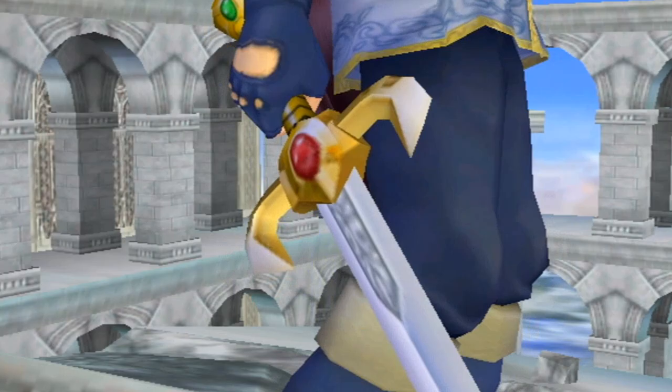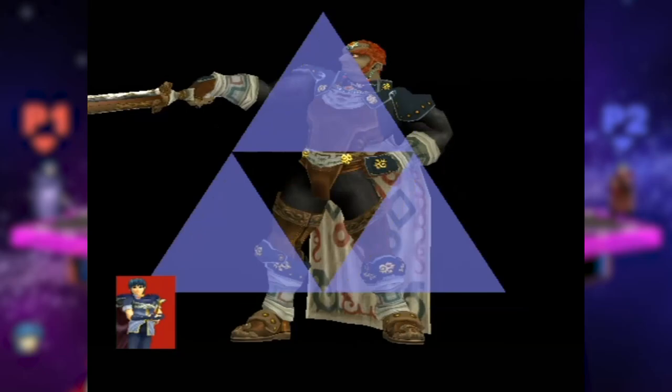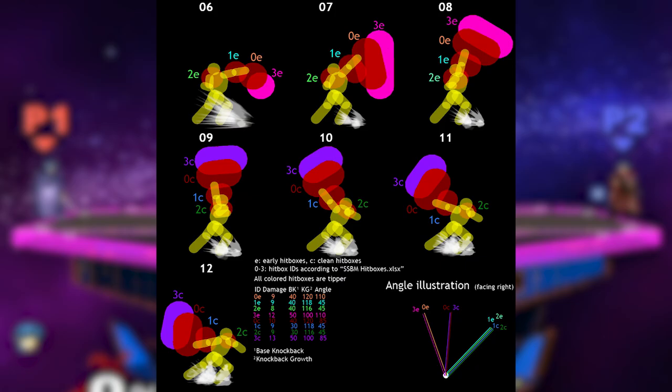Marth wields the Falchion, the revered Blade of Light, and almost all of his attacks use it. Despite his sword covering a wide area, each attack actually has up to three different properties, depending on which part of the sword you hit your opponent with.